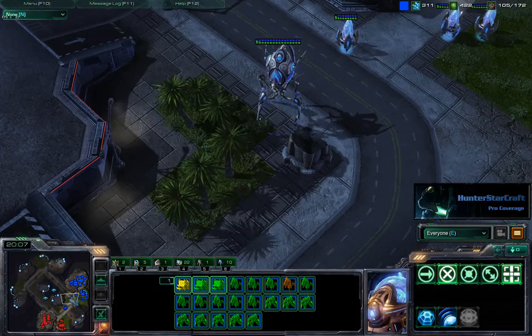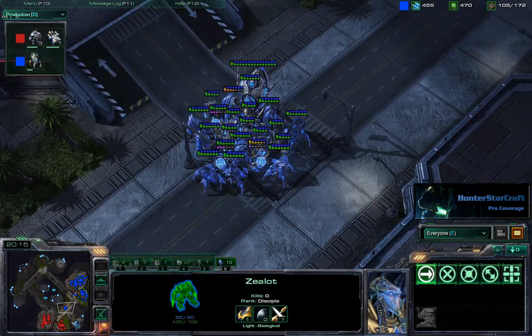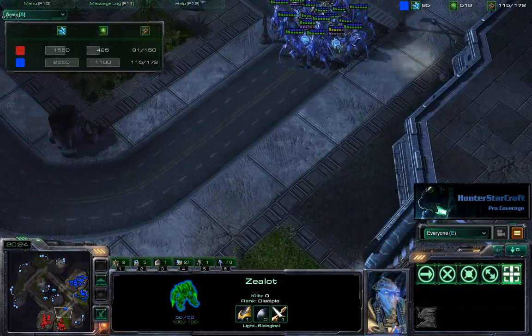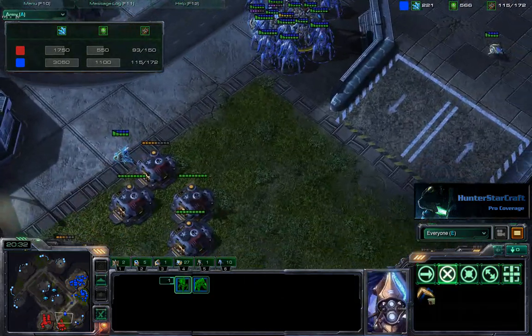Really, Genius was not looking to follow up that push. One Colossus is out already, he's got another on the way. Still a pretty healthy army though for each player. The income tab is showing exactly the same, and the army tab is favoring Genius at this point — being a little bit more efficient with his unit composition.